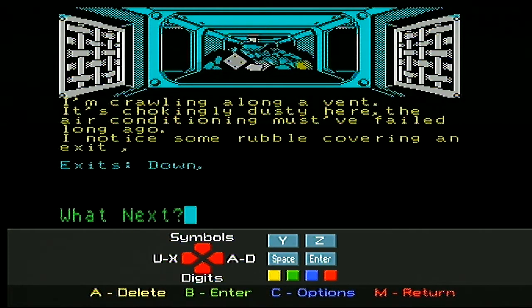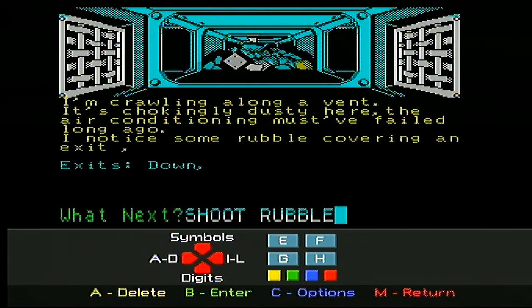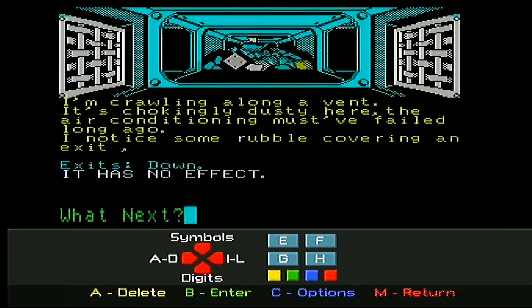Should we try 'shoot disrupter'? Maybe that's what I need to do! It's getting a struggle to work out what the right command is. Shoot - let's just try shooting the rubble again because we can't get enough letters across the screen to do anything else. Rubble! Has no effect.